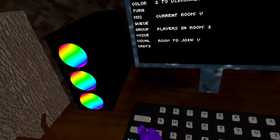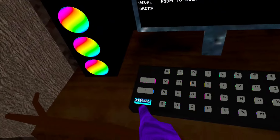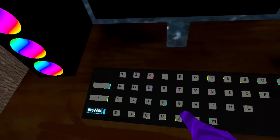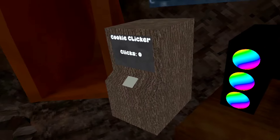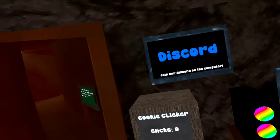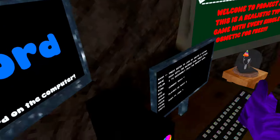There's a really nice computer interface, fully works. Discord button — we can go to the Discord, which is going to be in the description, so is the game link. RGB keyboard, and under it another cookie clicker right here just in case you don't like that one. And then you have a Discord join on a computer.